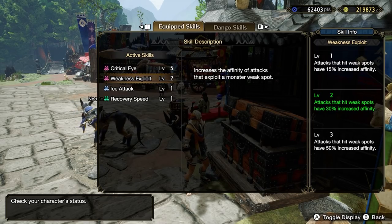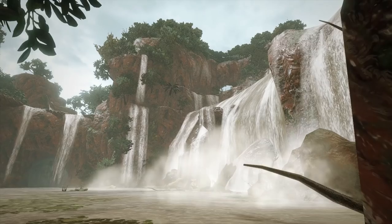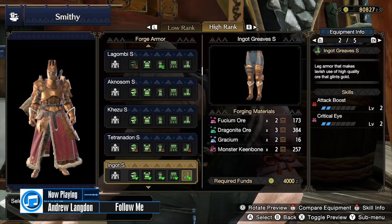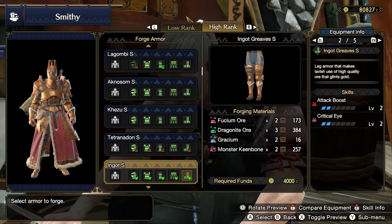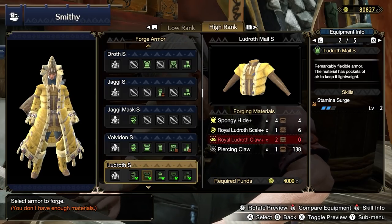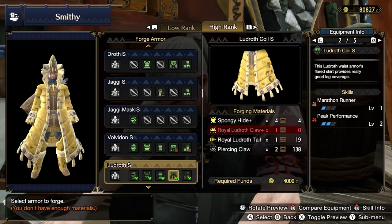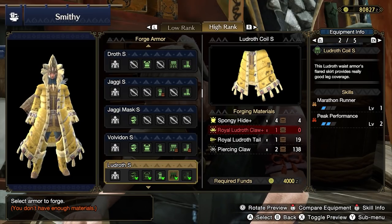You can start Hub 5 Star with Royal Ludroth in the key quest Foul Play in the Forest. This will be your first excursion into the Flooded Forest in high rank. You should mine for Fucium Ore here so you can unlock the Ingot Greaves — you'll need Monster Keenbone as well. The Ingot Greaves are extremely strong and should be forged as soon as possible. The Royal Ludroth offerings are mostly related to Stamina Surge: the Ludroth Mail S has Stamina Surge level 2 with a level 2 socket, and the Ludroth Coil S has Peak Performance level 2 and Marathon Runner level 1 with a level 1 socket.